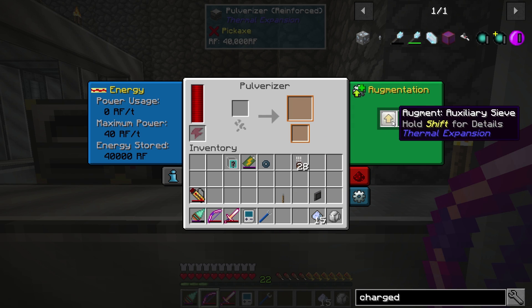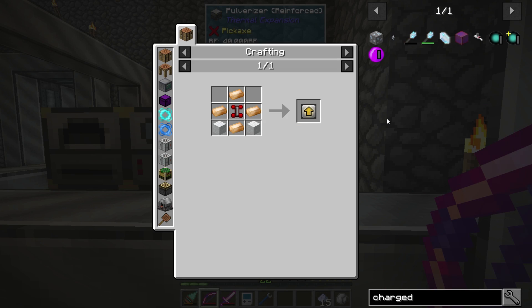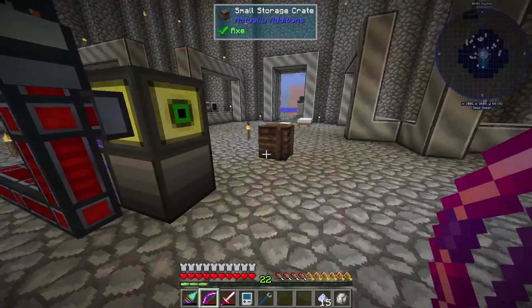I put the Augment Auxiliary Sieve in the pulverizer and the induction smelter. It makes it so you get more chances of secondary output. Got two of those now.